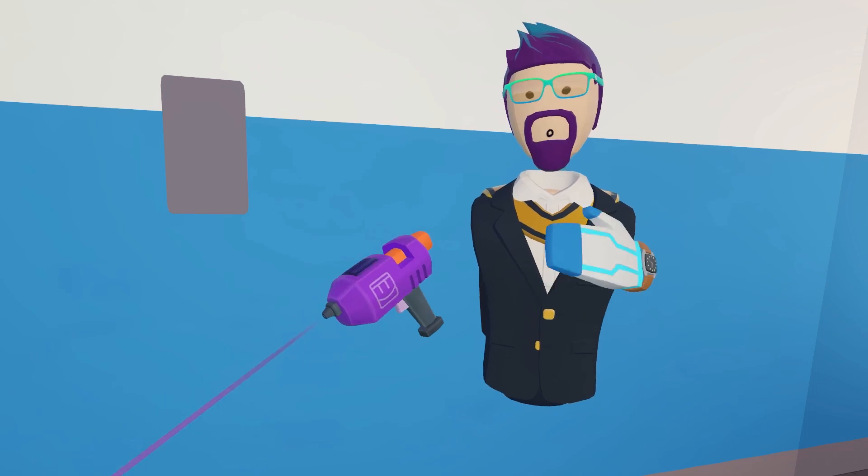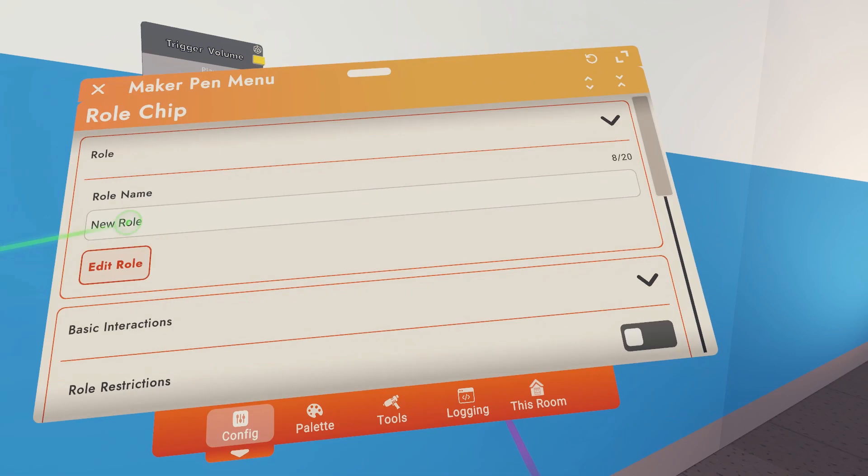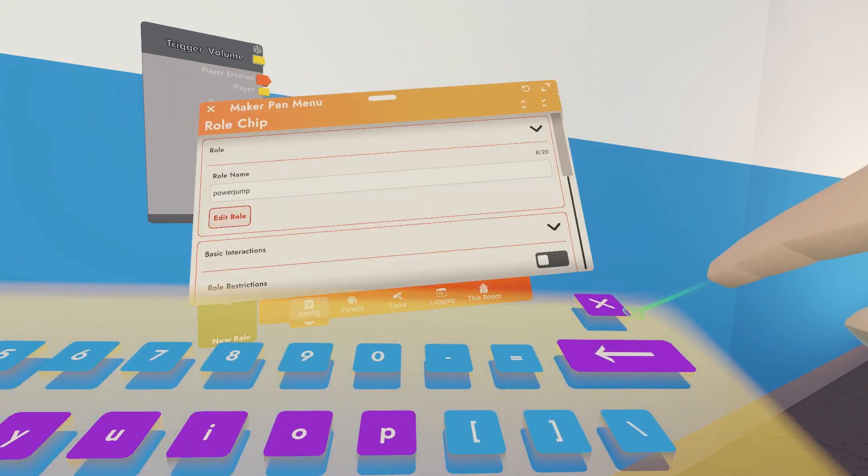So for that, you're going to want to make a new roll, which is a roll chip. Once you've got your roll chip, you want to configure that roll chip. Give it some name that you like — we'll just call it power jump.